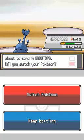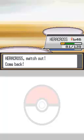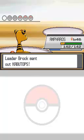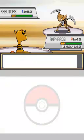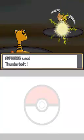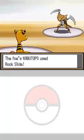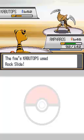Heracross was sweeping his team, but then Kabutops came out — we're definitely going to have to switch. It's a rock-water type. I wouldn't recommend ground because of the water factor, but if you have an electric or grass type, it's going down. Luck is on my side in this battle! That's the power of Sandstorm — it increased its special defense by one stage.